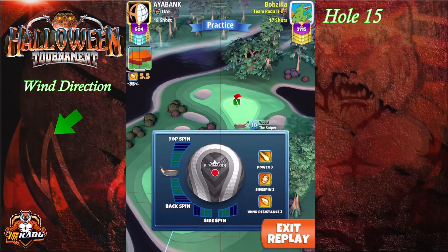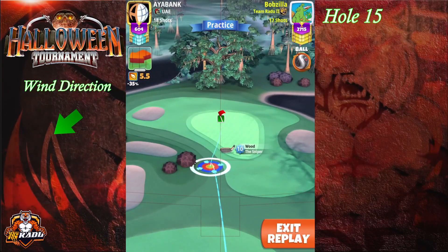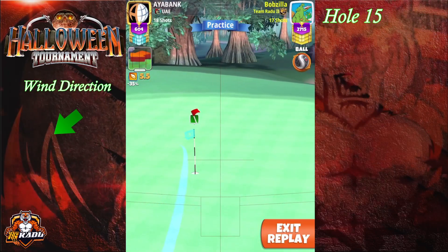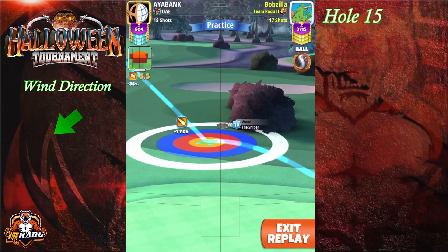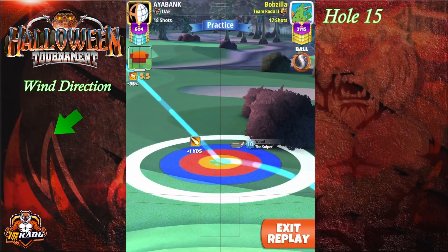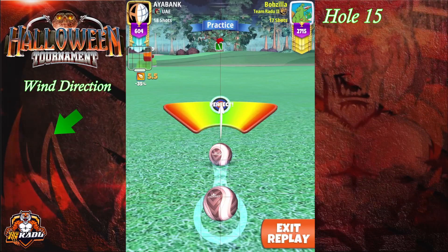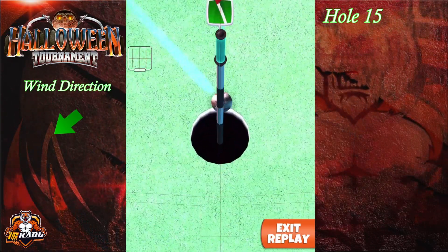The approach shot is tricky. Go with 2.5 topspin together with 3 right spin. We're not using any ring references — aim for half a green square left side of the hole, with the ball guide well through. After finding your landing position, adjust minus 5 P3. Using the drive distance table: at 328 yards I was at plus 1. In stronger wind you'll go further into overpower; that's why 328 yards is the maximum. Center the ball, hit perfect, and you have a chance of dropping this one for an albatross. Good luck.